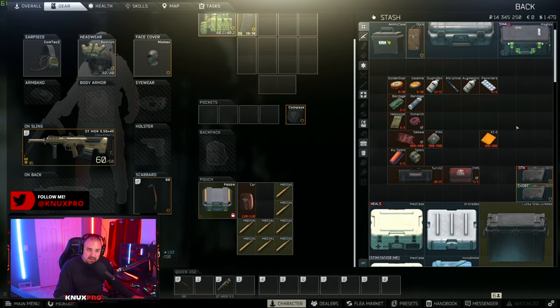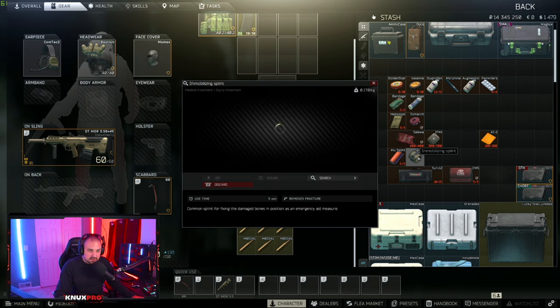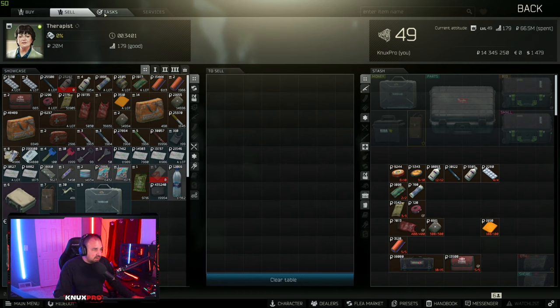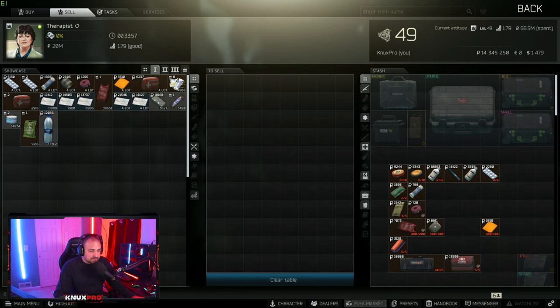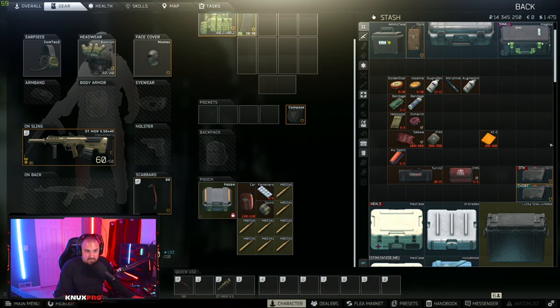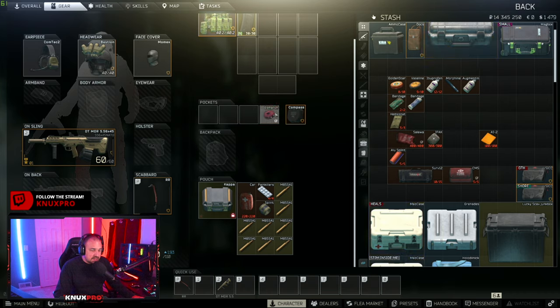Then you need something for fractures — the only thing available to you is the splint, so just bring in one splint. Then you're going to need something for pain — the only thing available at Therapist level 1 are painkillers, so throw those in. The last thing you'll need is an S-MAGS tourniquet, which will stop heavy bleeds. It's the cheapest item so if you die and lose it, no big deal — you can buy another one really cheap.